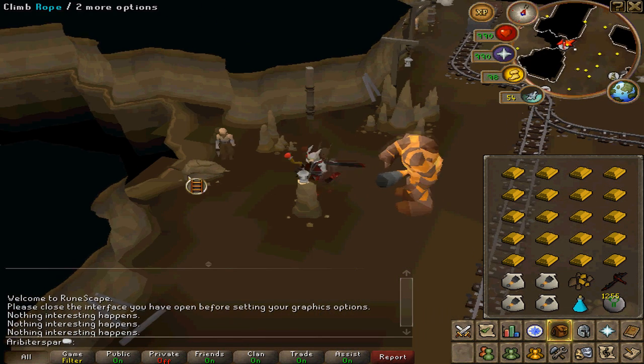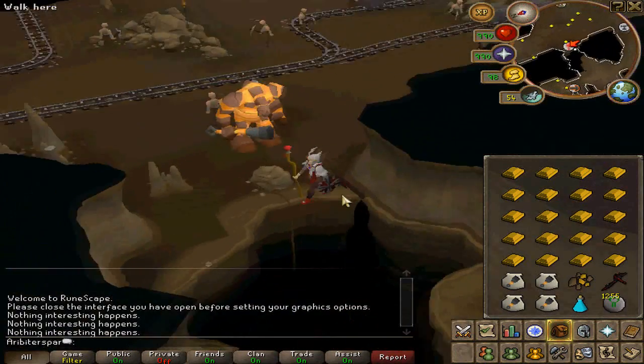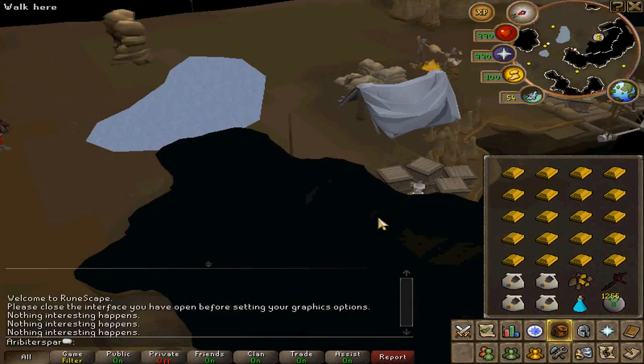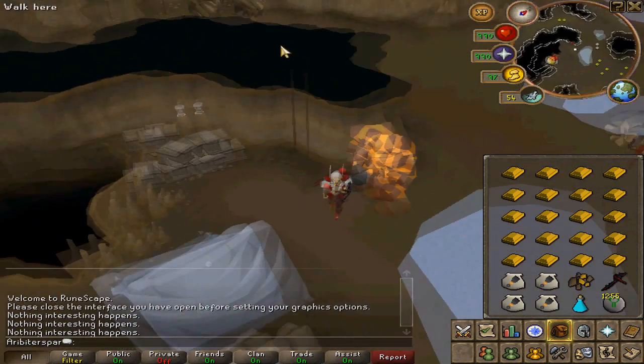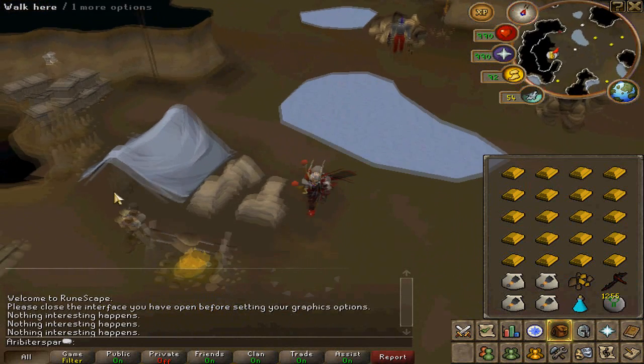I mention this later in the guide, but it's worth mentioning now: if you are using mouse keys to jump, you cannot talk while you have the jump function active. I'll explain why later on, but I figured I should mention that upfront.